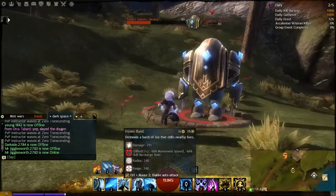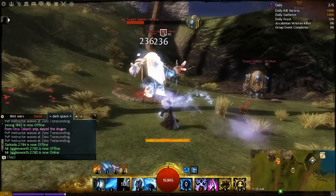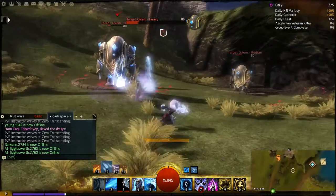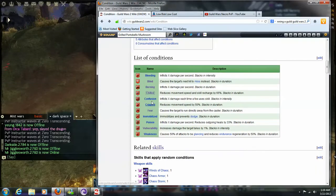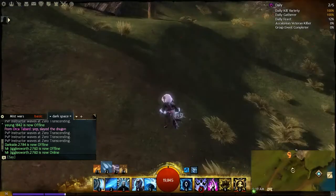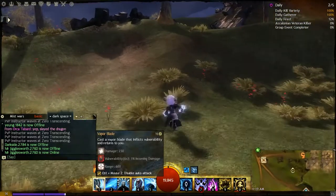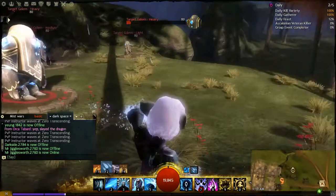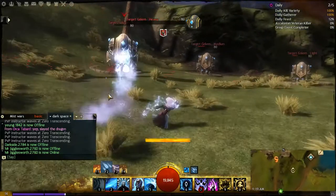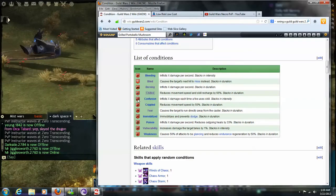Chill has a little snowflake icon in red to indicate you've been chilled, and your character will usually have some kind of blue animation or blue look to their figure as well. Confusion is a condition that stacks in intensity. What Confusion does is inflict damage to your character every time you use a skill — this also applies to your auto attack because it is a skill, so you will take damage every time you auto attack. At higher stacks, just like Bleeding, the damage is increased.